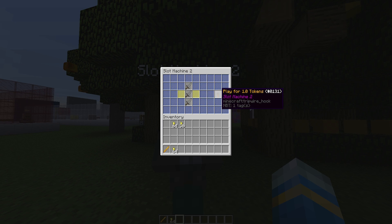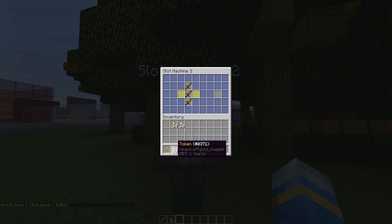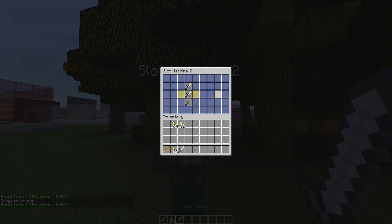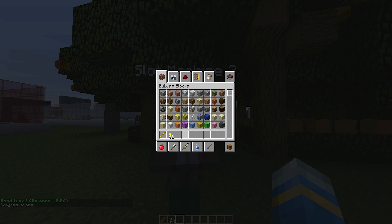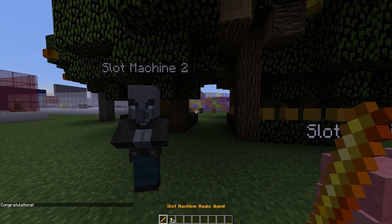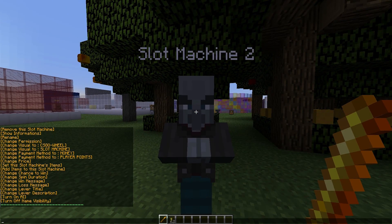As you can see it says 'Play for 1 token' and it takes one token away. We get an iron sword — very nice. Let's do it again and we get a diamond sword — we've been very lucky. As you can see it says 'Congratulations' when we win something.